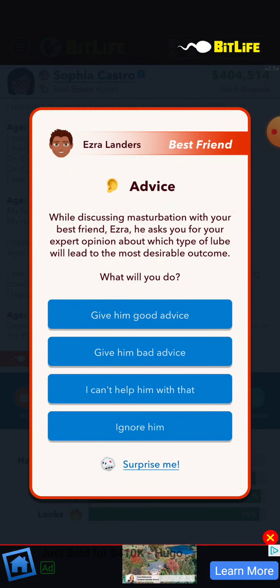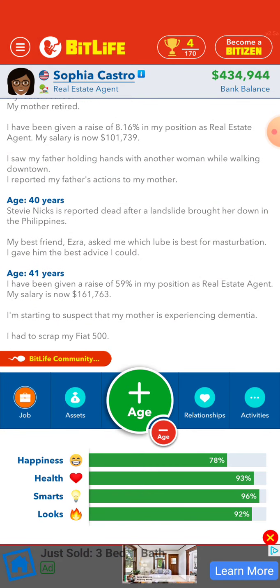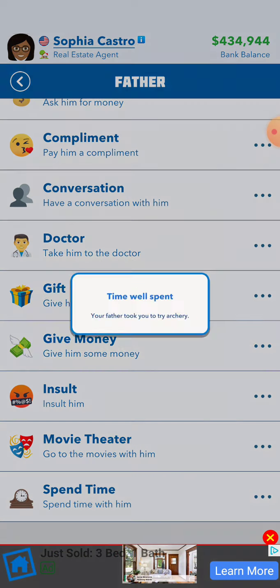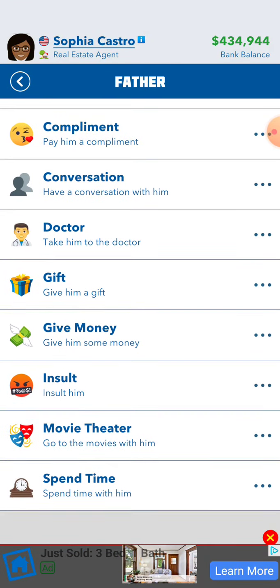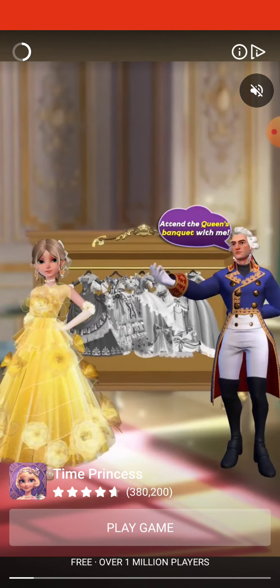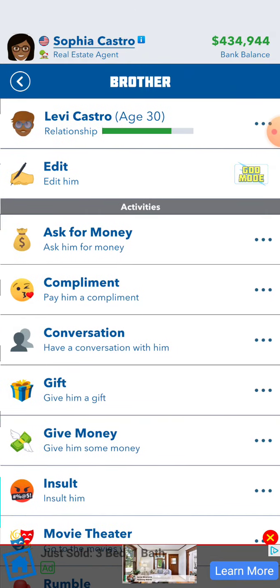With your best friend, he asks you for advice — give him good advice. I want to go confront my father. I need to spend time with him honestly. Let's see him.